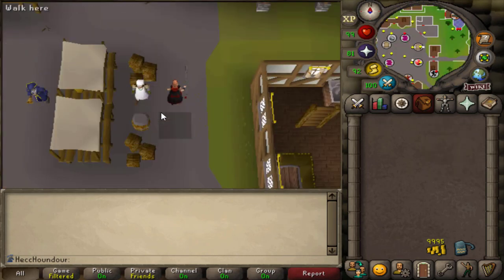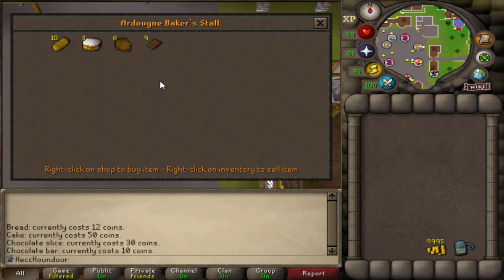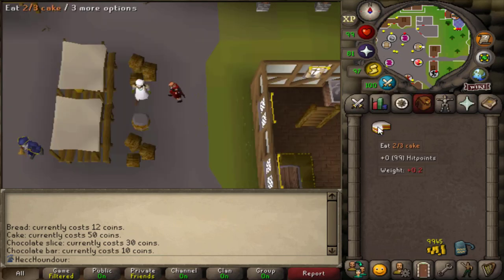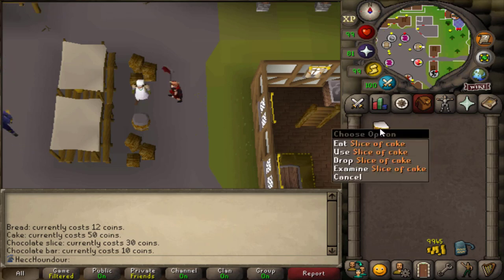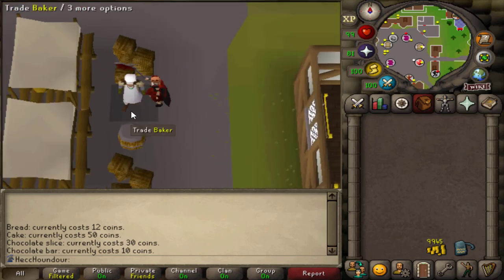For members, there are a lot more options. Starting out, you can buy some low-level food from bakery stalls or steal them with level 5 thieving. Cakes are a great option if you're just starting out because they cost 50 GP each, or are free if you steal them, and they heal 4 HP each bite for a total of 12. They're a great quick option for food when you're grinding out Wintertodt on a level 3.